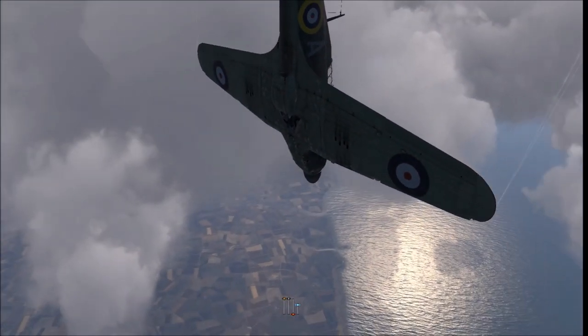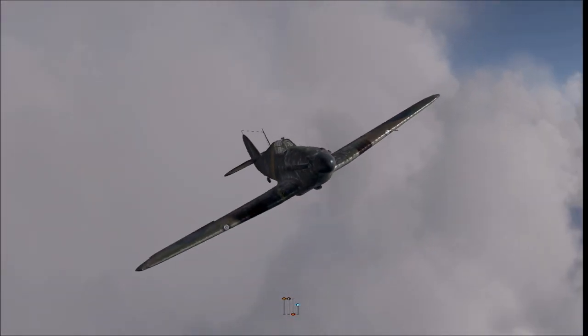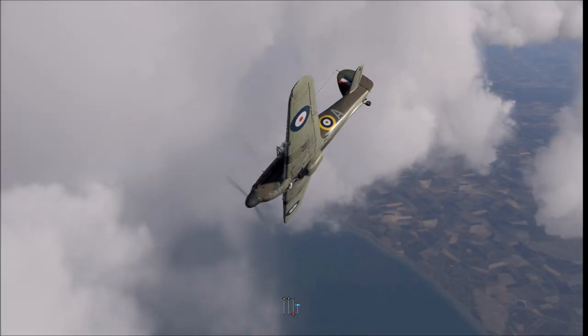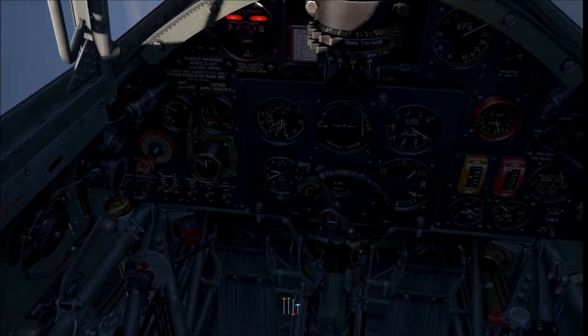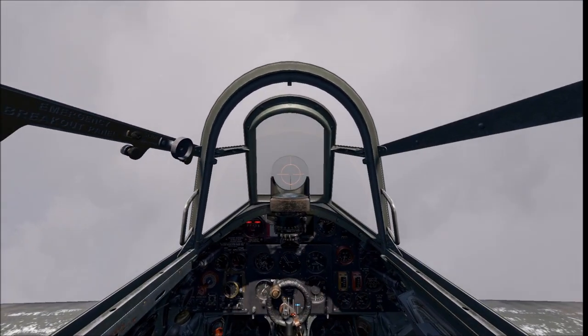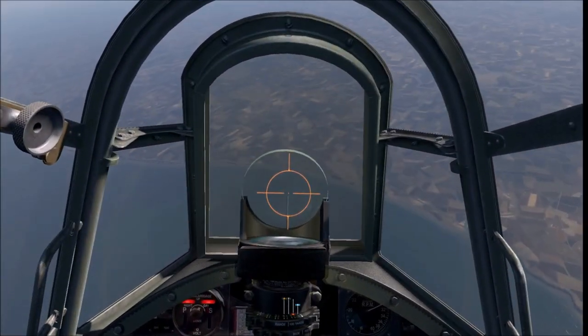I'm able to really let rip on him and do quite a lot of damage, and now he's diving away. Earlier I showed you what happens if you're a bit silly and you dive too hard and rip off your control surfaces and maybe even your wings. In this instance you can follow the 109 down — he's diving for home but I'm not going to let that happen, no mercy. Probably not the most sensible thing to do because there are probably other 109s high above waiting to bounce — which is exactly what happens, and I'll show you that in a minute.